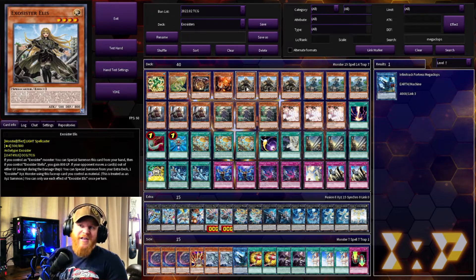The first Exosister we have is Alice Elise — we'll call her Elise. Basically this one says if you control an Exosister monster you can special summon this card from your hand. Then if you control a Stella you gain 800 life points. That's kind of the speed we need nowadays. Then this card says if your opponent moves cards out of either graveyard, except during the damage step, you can special summon an Exosister XYZ monster from your extra deck. A lot of these Exosisters have some sort of Ghost Belle effect, so that's one less hand trap you have to run.